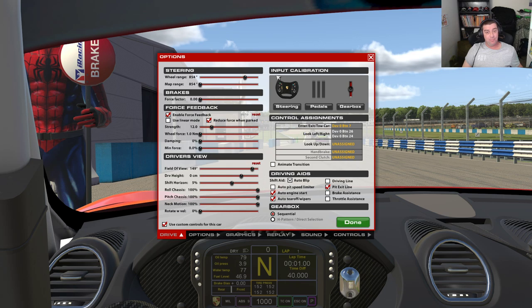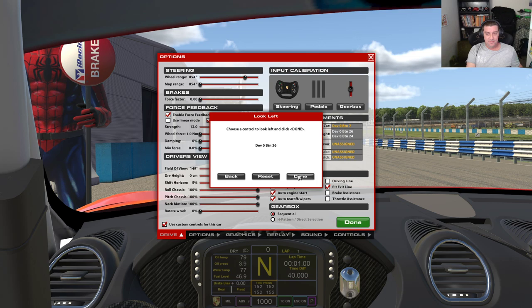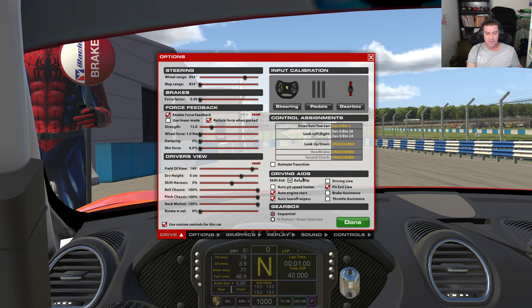When you first jump into a car and calibrate controls, part of the calibration asks you to look left and right. If you've rushed through that just to get the pedals working, you can change it at a later date by clicking and setting left and right. One other important thing: always use custom controls for this car. Every car has its own needs and ways you calibrate it. If you have this unticked, it makes a global setup and a setup for one car may not work for another.